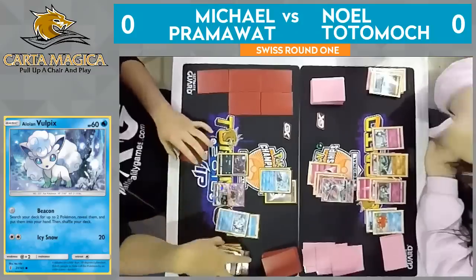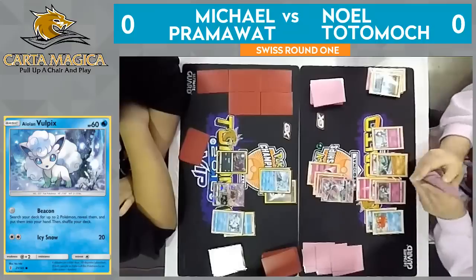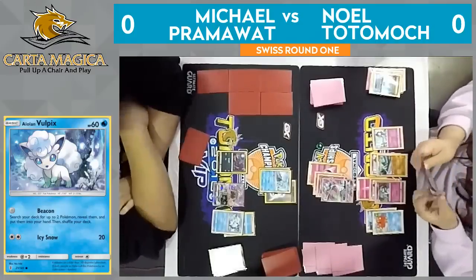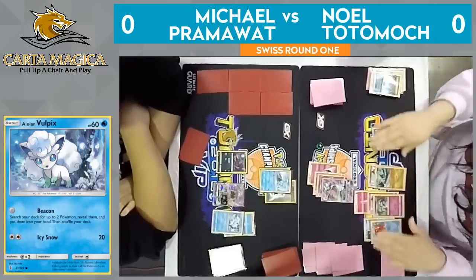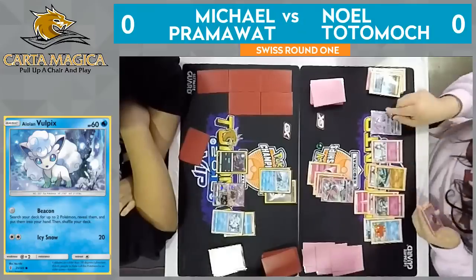There goes the Aqua Patch, getting that Water Energy onto the bench — extra energy attachment is always great. Looks like we're just going to see a pass from Pramawatt over to Noel. I think Noel is certainly in the driver's seat this game. He does have a very strong start right now, but that Lowland Ninetales could definitely slow him down if he can't get that Gallade up.